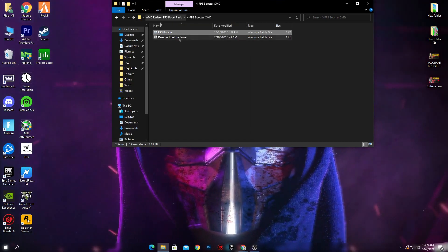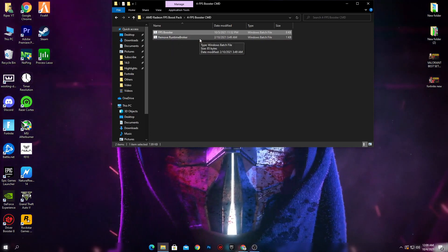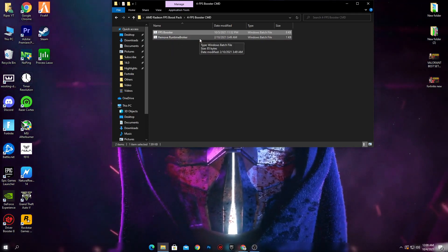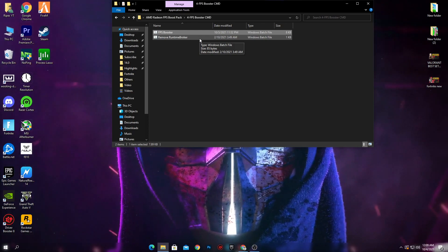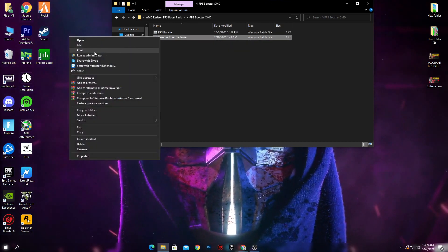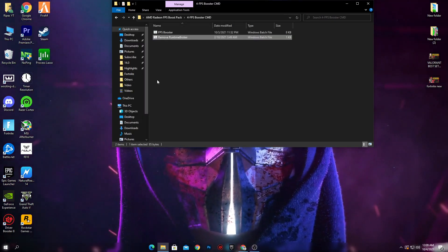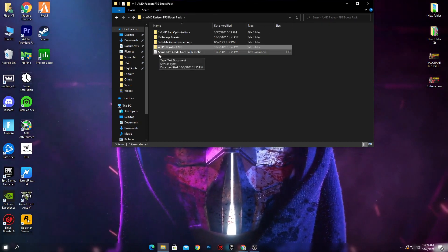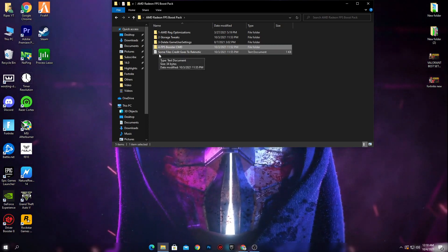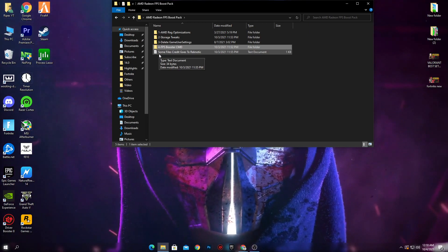Next is 'Remove Runtime Broker'. This is a background application that runs while you play games or use your PC, and it uses a lot of your CPU, RAM, and GPU. So I recommend you install this file as well. Right click on it, click 'Run as administrator', and click Yes to install it. Credit for some of these files goes to Racknautic — check out their channel, as they also make great Fortnite tweaks.